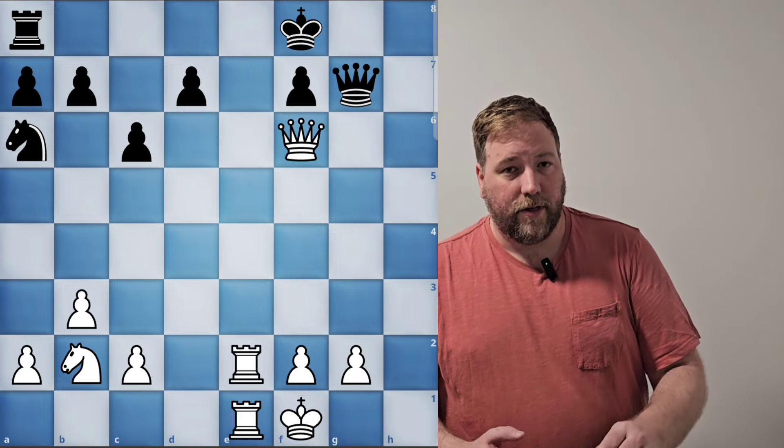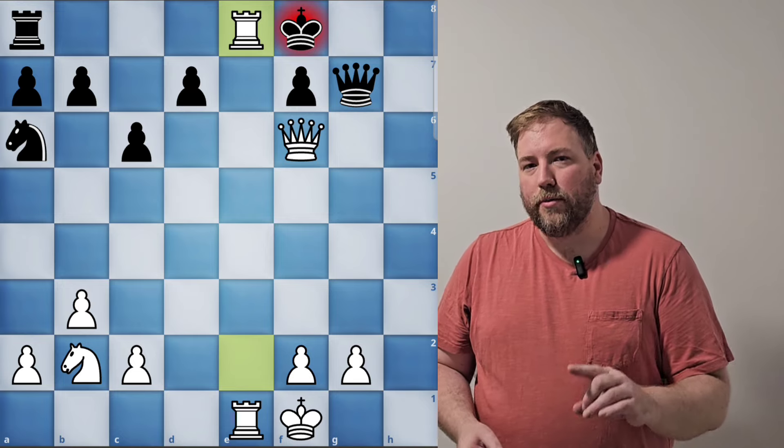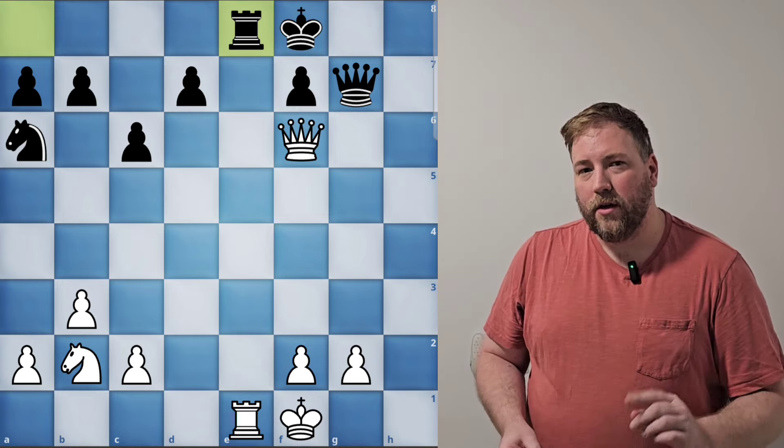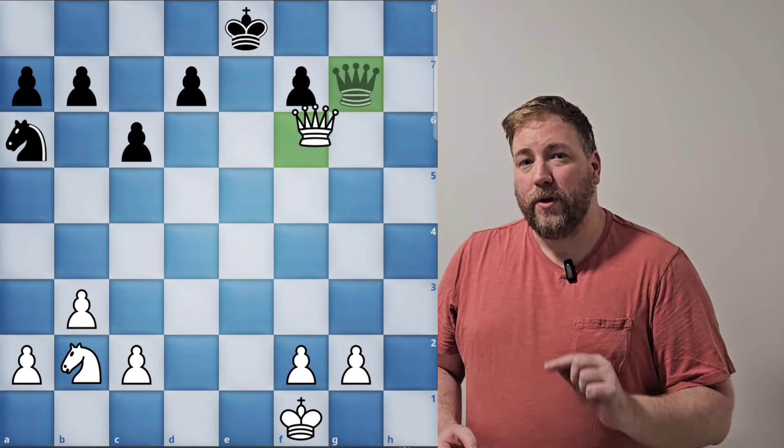If you gave it a go and you got it, well done. The answer is to move your rook up to attack the king. Now you might be saying we could lose two rooks here for one rook — that is true. But we also remove the defender and then we gain the queen.